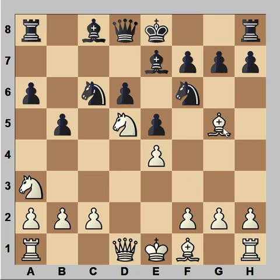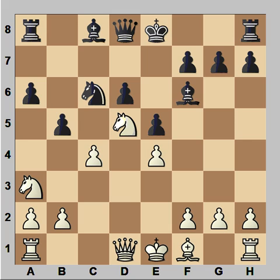Bishop to E7, bishop takes knight, bishop takes bishop, and C4. In this position, C3 is quite often played, and so is G3, but Anand played C4. Instead of taking, Boris pushed the pawn attacking the knight, gaining space on the queenside.